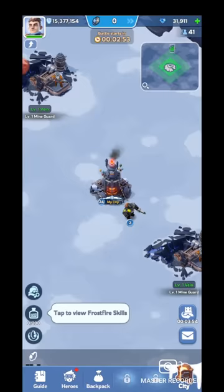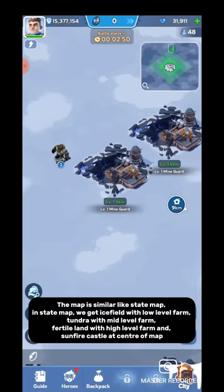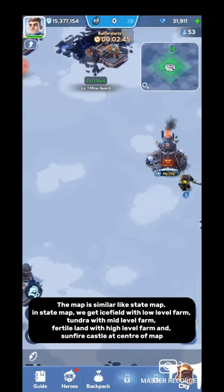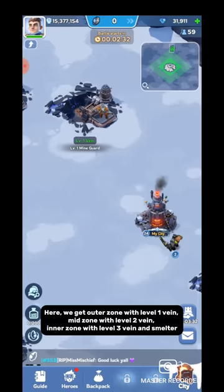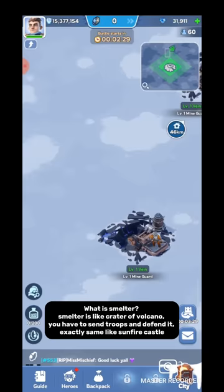Now we will check what is inside the Battlefield. The map is similar to the State Map. In the State Map we get Icefield with low-level farm, Tundra with mid-level farm, and Fertile Land with high-level farm and Sunfire Castle at the center. Here, we get the Outer Zone with level 1 veins, Mid-Zone with level 2 veins, and Inner Zone with level 3 veins and the Smelter.